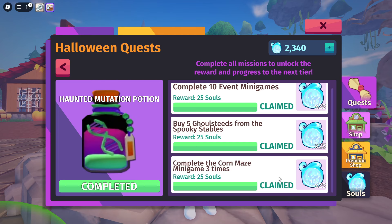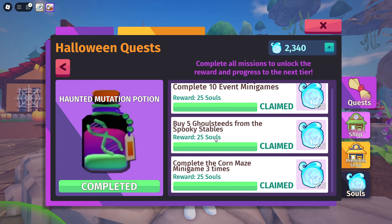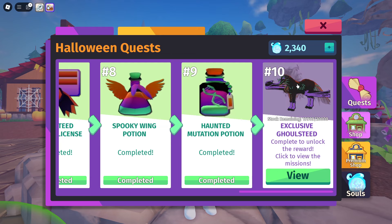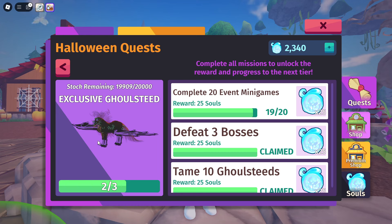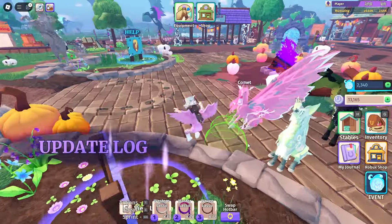Thanks to Lucy for helping us figure that one out. We tamed five Ghoul Steeds, bought five from the Spooky Stables — always look for ones around under 300 souls — and completed the mini game 10 times. Now this one right here is going to be my Ghoul Steed — I'm excited to get it. It has the Ghost trait on the hair, which is incredible. I just need one more mini game; I've defeated three bosses and tamed 10 Ghoul Steeds.